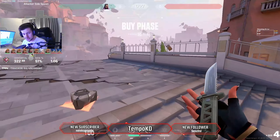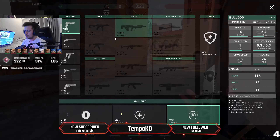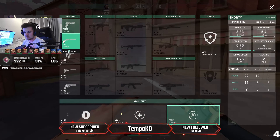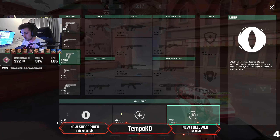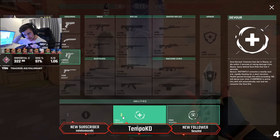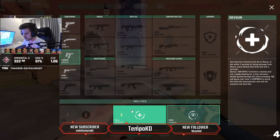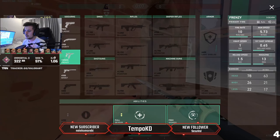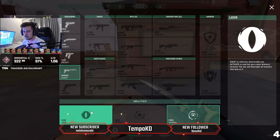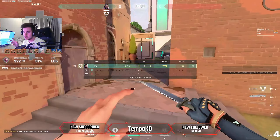First up, as usual, we have to talk about economy. Reyna has a couple of buys on pistol. The Shorty buy you never really do on Reyna. Frenzy is honestly not bad — you can buy a Frenzy and a flash, or you can buy double Devour. That's pretty much your only choices. The way I think about deciding which one to use is: do you have an agent on your team that can flash?